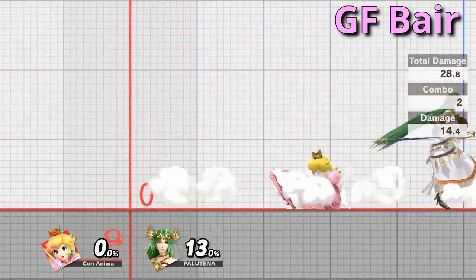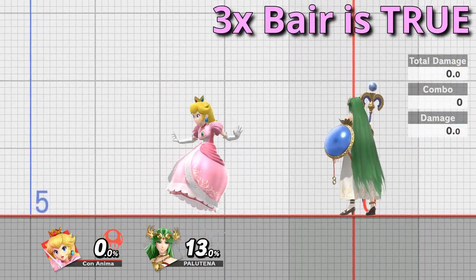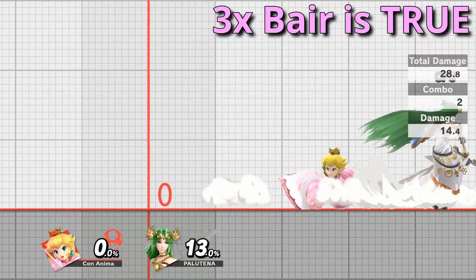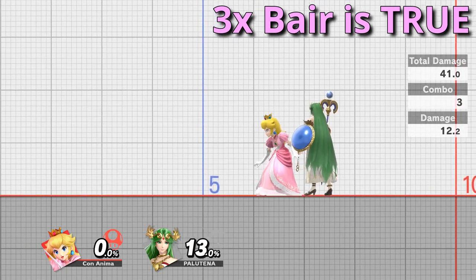I have a different method for practicing ground float back air that I think you'll like. It is actually possible to combo back air into itself three times, and doing so will require a number of specific inputs. First, you'll need a ground float back air with backwards momentum, usually done through a RAR. Then you'll need to do another one immediately, and on the third one you're going to need to attack cancel back air. Practicing this combo can ensure you have multiple variants of back air down.